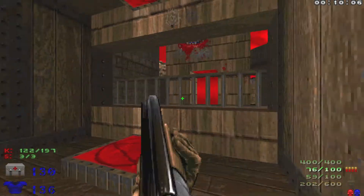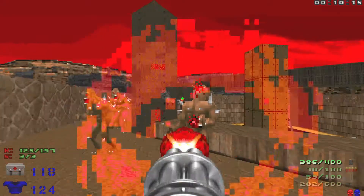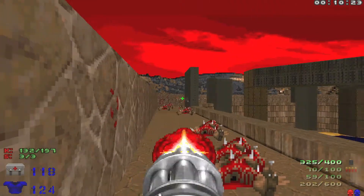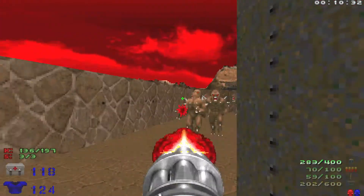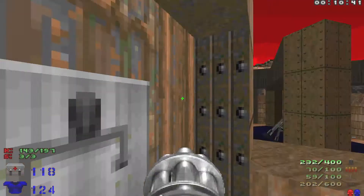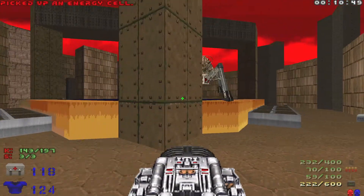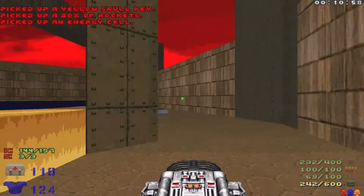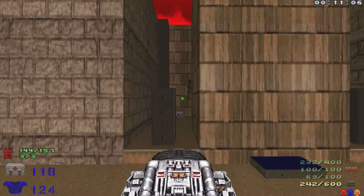Take out a couple of cacos and then go through the teleporter, take out a bunch of imps, and watch out for the spider mastermind down below. But we have lots of protection here so we don't have to worry about her too much. We just want to make our way over here and hit this switch, then jump down and get one BFG blast. Grab all the goodies and the yellow key. Head into the middle — there are four switches, hit one, two, three, and four — and that's going to lower the bar so we can get out of here.